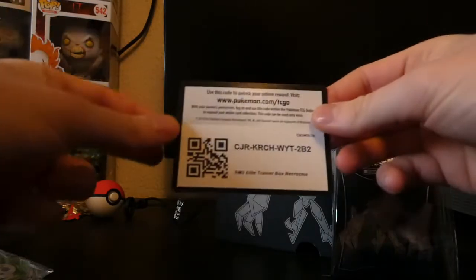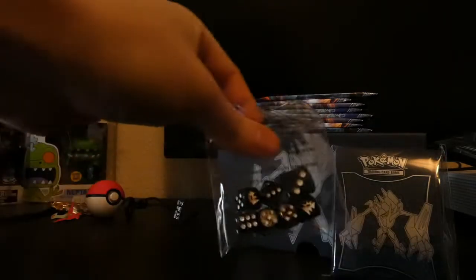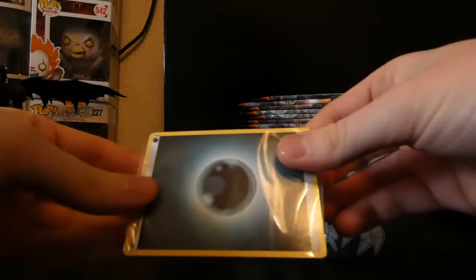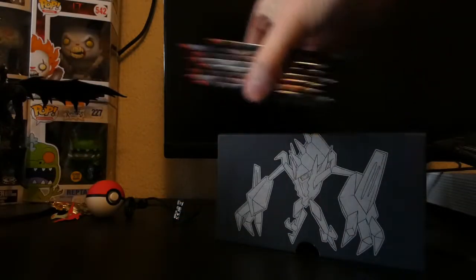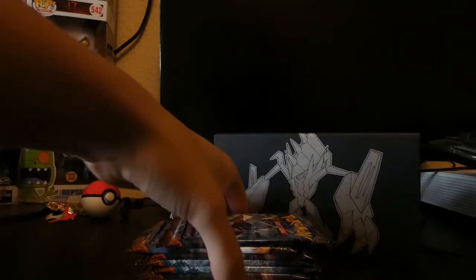So we've got everything on the box. Here is the code card, we've got the acrylic markers, the dice, the card sleeves, all the energies, Player's Guide, and some other stuff. But obviously the most important thing we've got right here is the 8 packs. So let's get into them and see what we get.